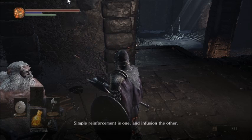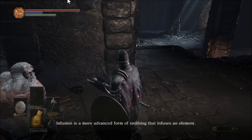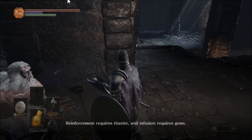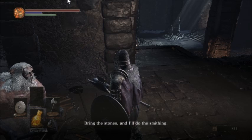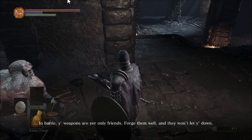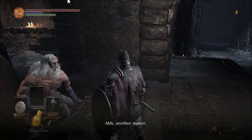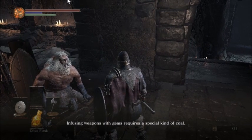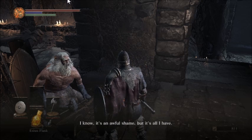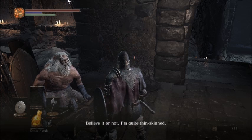Andre explains: there are two ways to smith weapons - simple reinforcement is one, and infusion the other. Reinforcement strengthens a weapon without altering its property. Infusion is a more advanced form of smithing that infuses an element. Reinforcement requires titanite, and infusion requires gems. Bring the stones and I'll do the smithing - it's my purpose. In battle, your weapons are your only friends - forge them well and they won't let you down. Then: infusing weapons with gems requires a special kind of coal. My humble coals won't be any use infusing more unusual gems.